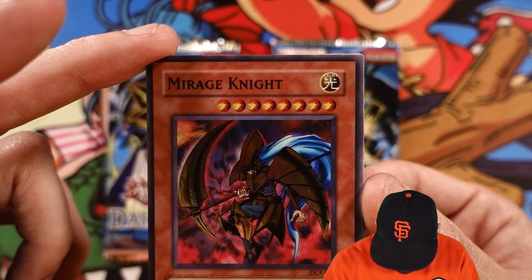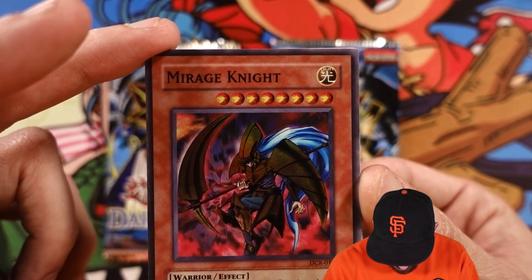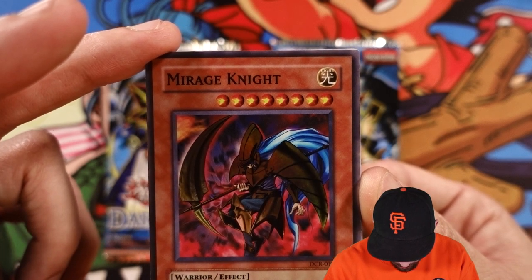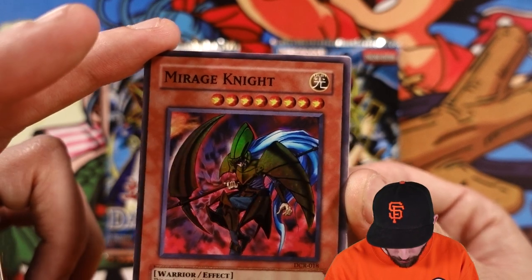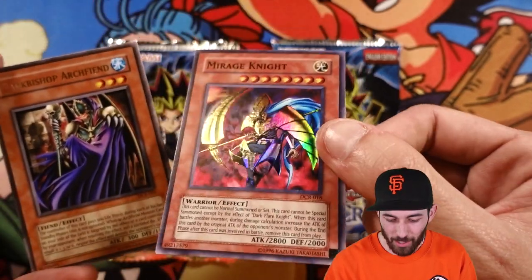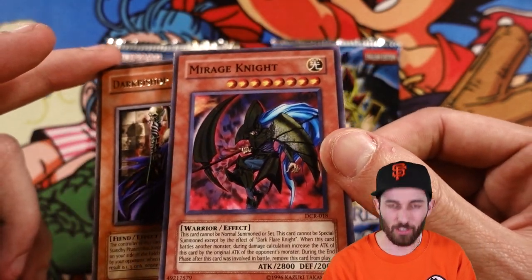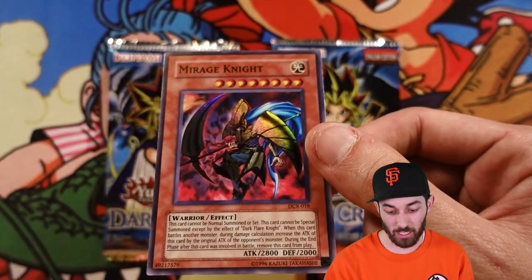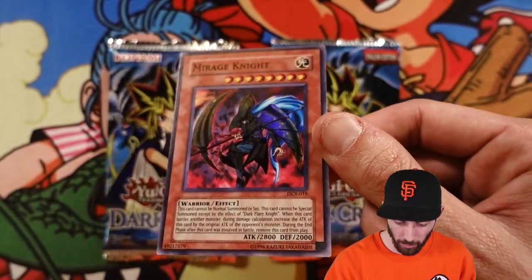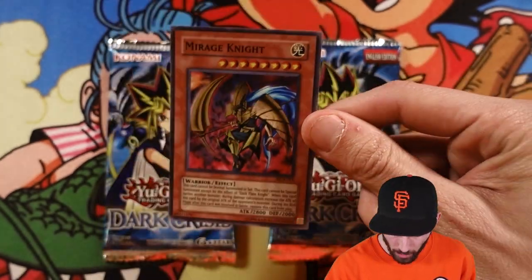This card cannot be Normal Summoned or Set; cannot be Special Summoned except by the effect of Dark Flare Knight. When he battles another monster during damage calculation, increase the attack of this card by the original attack of the opponent's monster. During the end phase that this card is involved in battle, just remove it from play. Typical old-school monster that was very random and not really part of anything — sounds really good but it's just actual ass in actuality. Who would even summon a Dark Flare just to get this out? But he still looks really cool and he's definitely going in my collection binder. Nice to start with a Super right off the bat — Mirage Knight.